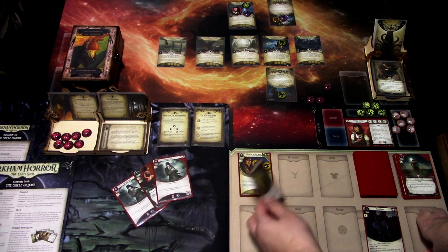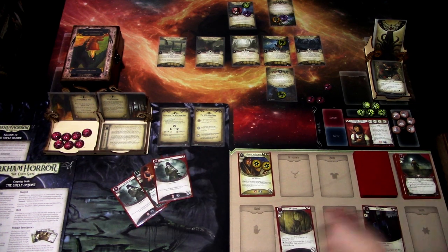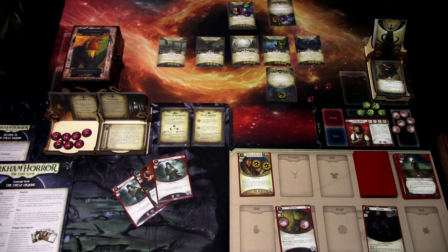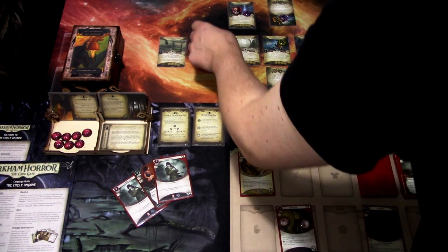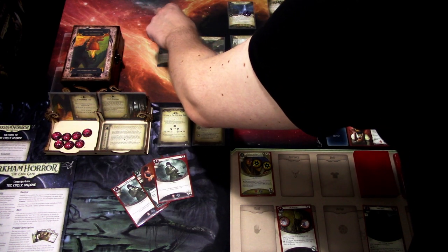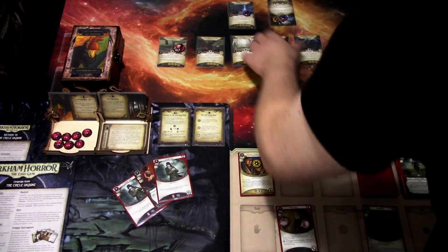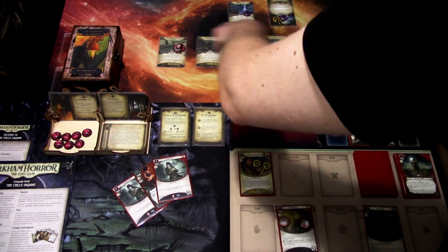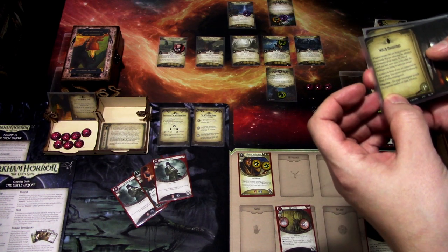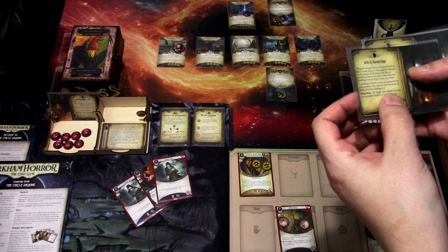We'll play Old Key Ring again and investigate — three versus zero. Minus one, we succeed and grab a clue. Last action, we'll move over here — this is connected to all of these, and these are connected to each other. At this point, we'll spend the required number of clues to advance.